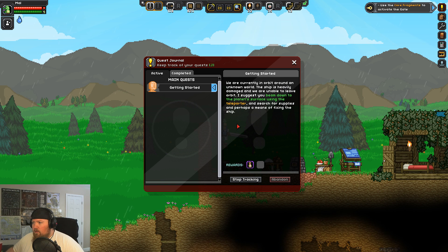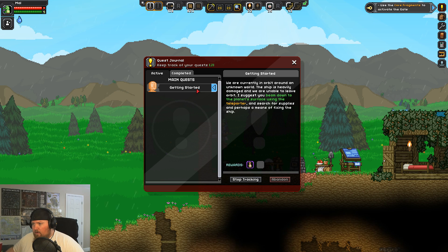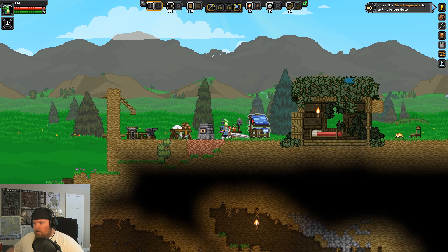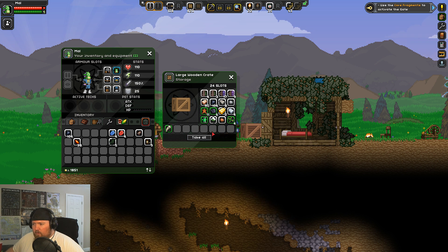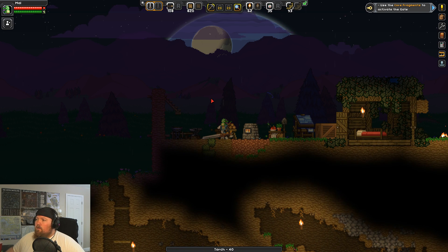I need core fragments — I don't remember how many. Let me check my quests. Whatever, we're gonna go to that gate. I got my sword, I got med kits, I got throwing spears. Those 24 inventory slots are filling up quick.